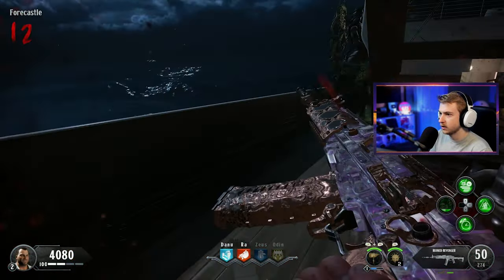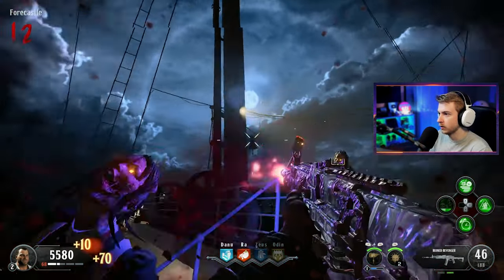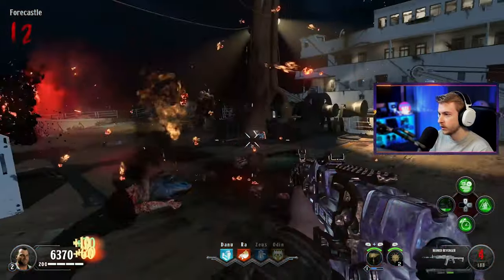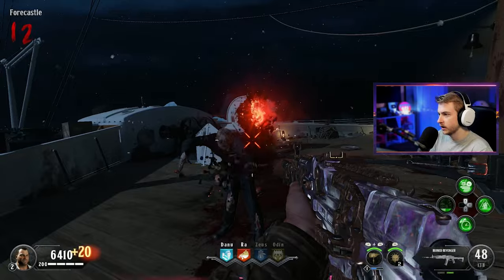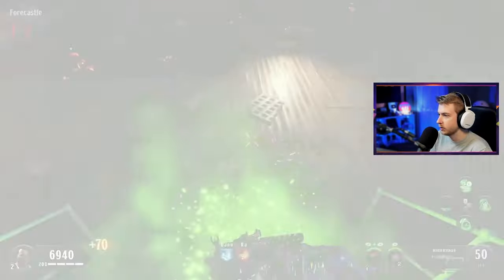Gassed him easily — got to try not to get gassed ourselves. Oh no, there's another one. Close call, we took him out. Did he have the key for us? Yes, he did! Let's grab that key and go down to our chest, now that we know we're close to it. I probably shouldn't have hit that nuke though — that's a yikes. Let's open it up. Now we just need to fill this up.